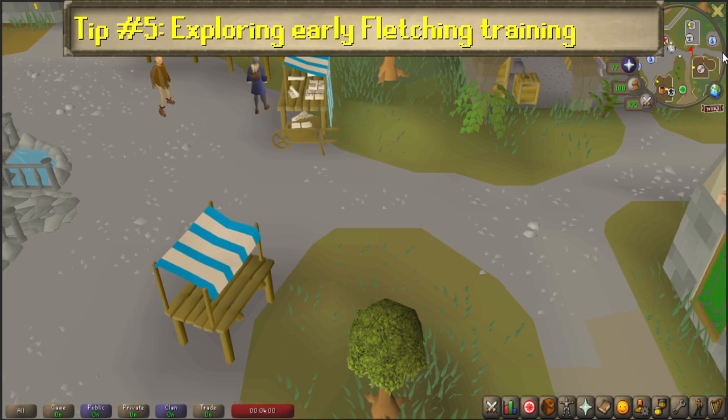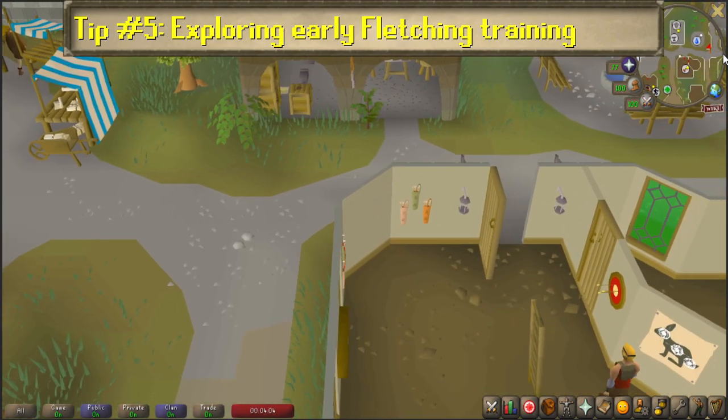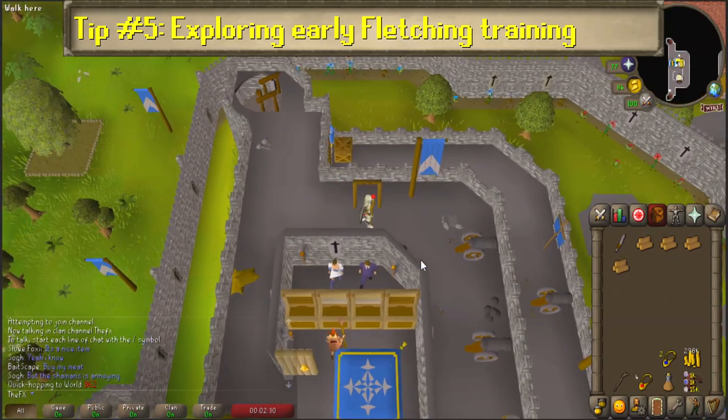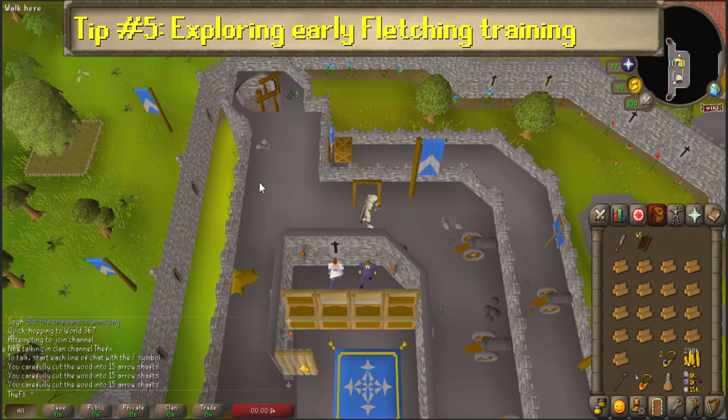Number 5: Early fletching training, even better with 40 ranged. If you want to completely eliminate having to do woodcutting during your early fletching grind, go to the top floor of the Lumbridge Castle and pick up the normal log spawns on the north side of the bank. World-hop until you get a full inventory and then fletch them into arrow shafts. Repeat as needed until you get a decent stack.